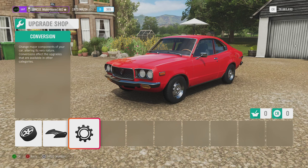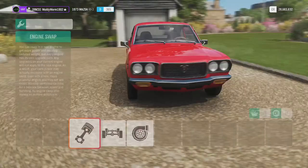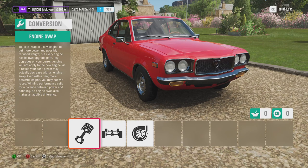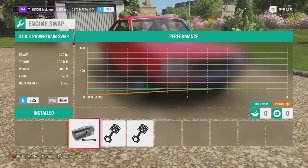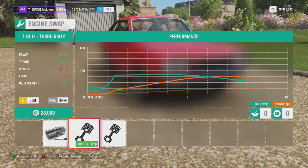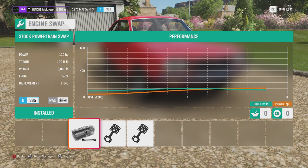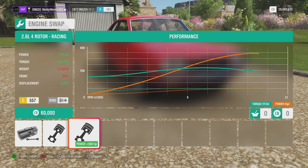Here we are in the upgrade shop. We start off in D-Class 365, so you can make this thing however you want — keep it as a slow little D-Class vehicle, or potentially get it all the way up to S1-Class. The stock engine has 110 horsepower and 100 pound-feet of torque. The thing only weighs 2,000 pounds, which is absolutely awesome, and it has a 1.1 litre engine and is rear-wheel drive. You can chuck in a 1.6 turbo rally engine or put in the four-rotor racing rotary engine. It will have a rotary engine as standard because it's a Mazda, so you can either go with an inline-four or another rotary-powered engine.